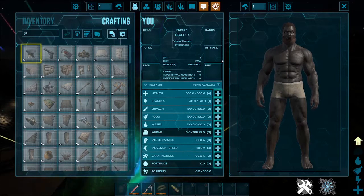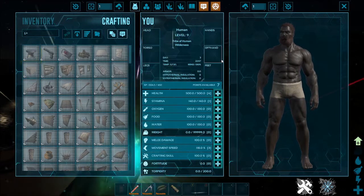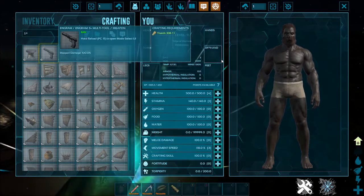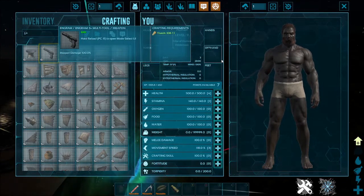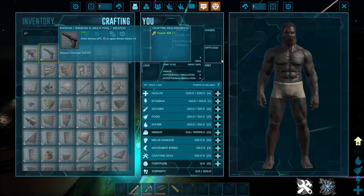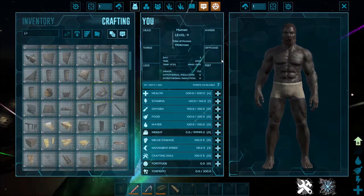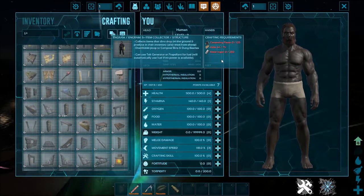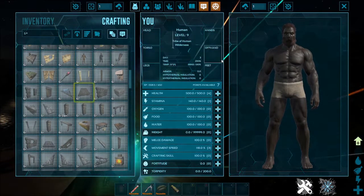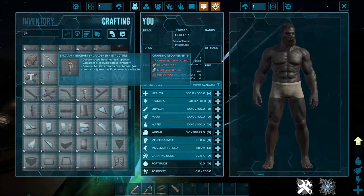In our number one slot we have S+. With S+ you get a lot of new structures that are very helpful. The reason I have this for noobs is because it can help you save on resources, it's not too complicated, it adds more structures, and it has better snapping mechanics than normal. You get the S+ foundation, the crafting station you've probably seen in a lot of YouTubers' videos, the multi-tool which you can use to pick up structures, and the item collector.